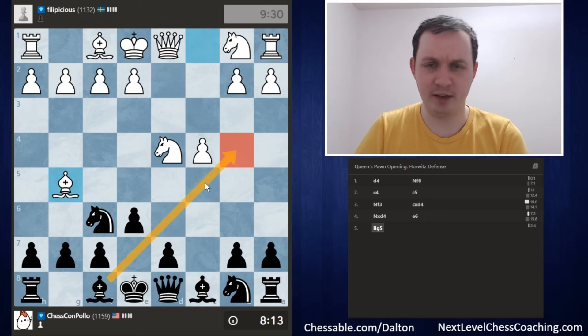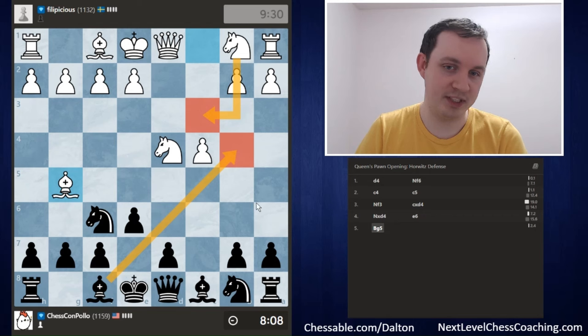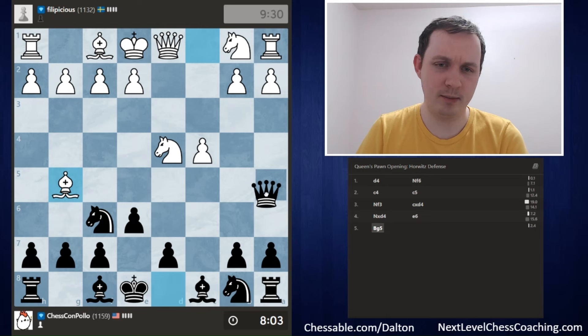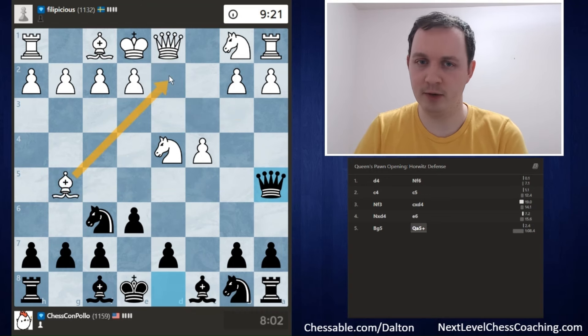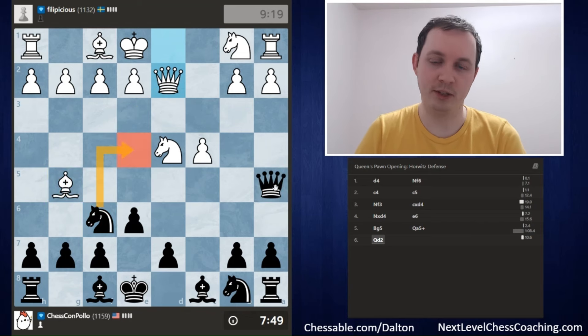We could begin with the Bishop check first, and if White plays Knight c3, we still play Queen a5. I'm going to start with the move Queen a5 check. I'm assuming my opponent will block with the Queen or with the Bishop. If they block with the Knight, we will pick up the Bishop on g5 for free, though it would be better for them to block with the Bishop or the Queen. I do think blocking with the Bishop is the best move. Instead, they decide to play Queen d2, which blocks the check, defends the Bishop, and also counterattacks our Queen.